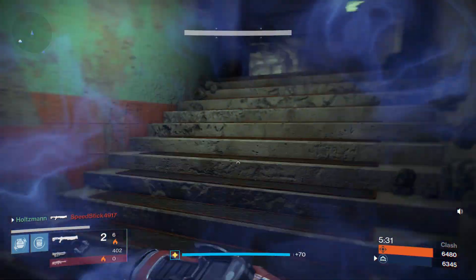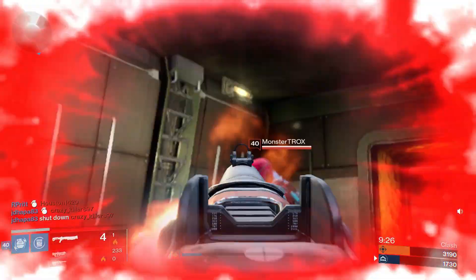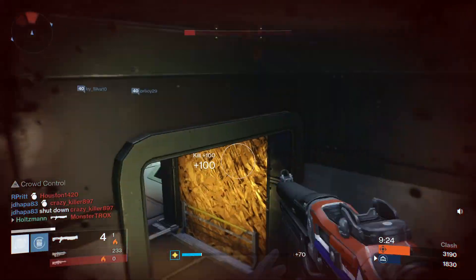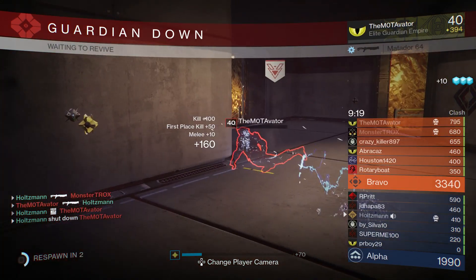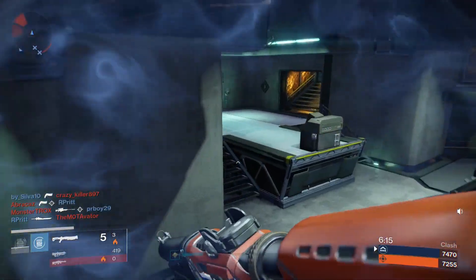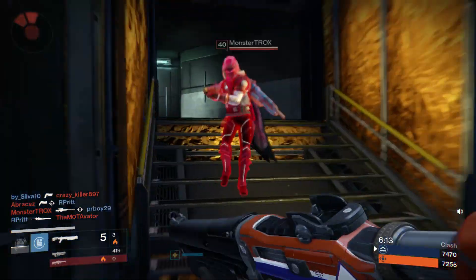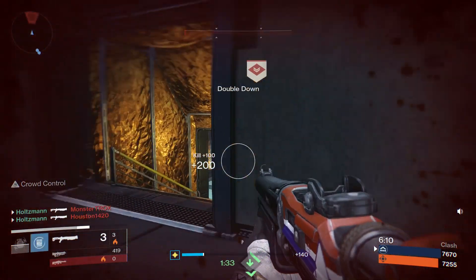Right now, the Crucible can be summed up in one word: mobility. Every single class is generally specced and played to have extremely quick movements. Knowing this, it's no surprise that Twilight Garrison was the absolute highest picked exotic armor piece for Titans during the Taken King. The Dune Marchers are here to bring that number down a little bit for those willing to try out something new.